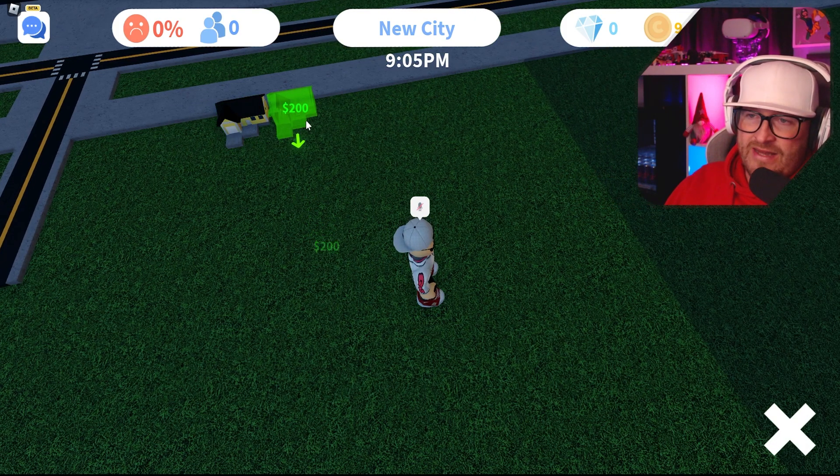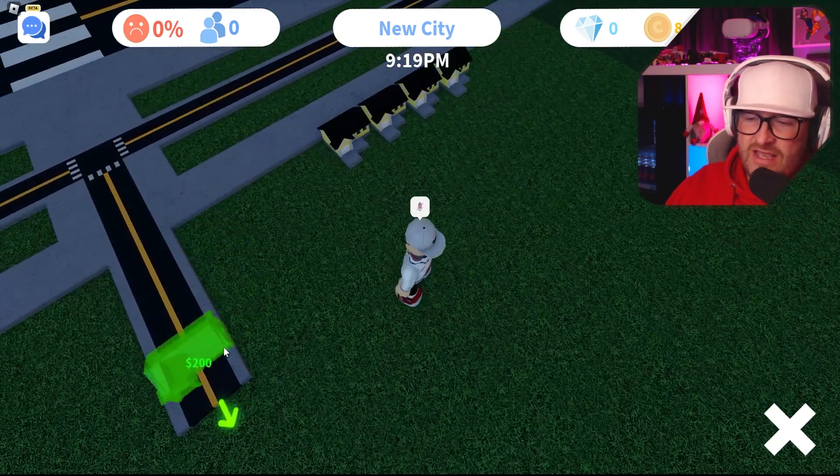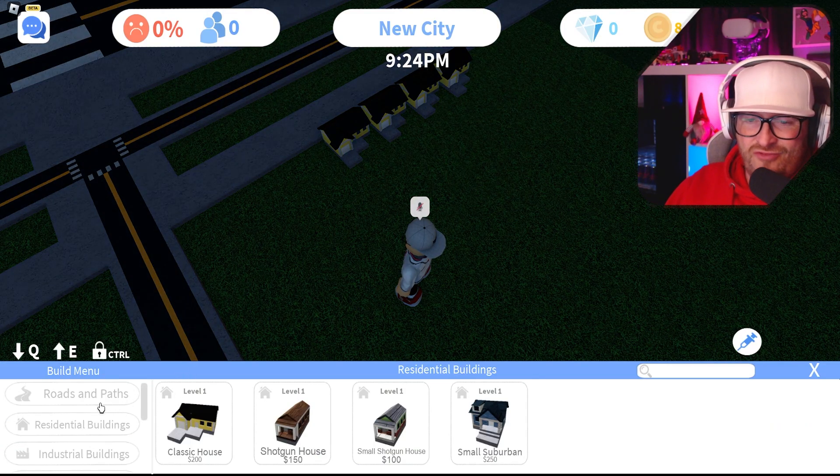We're going to place some houses down and get 100 people in the city. To do that we actually build houses. This is going to be our first residential area — I don't want it too close to the main road, because houses aren't usually like that.